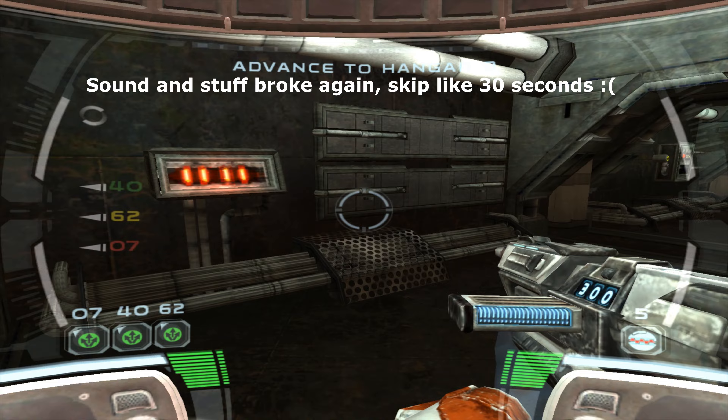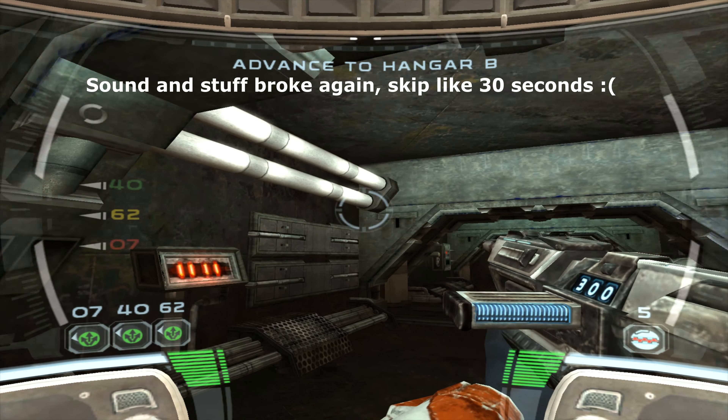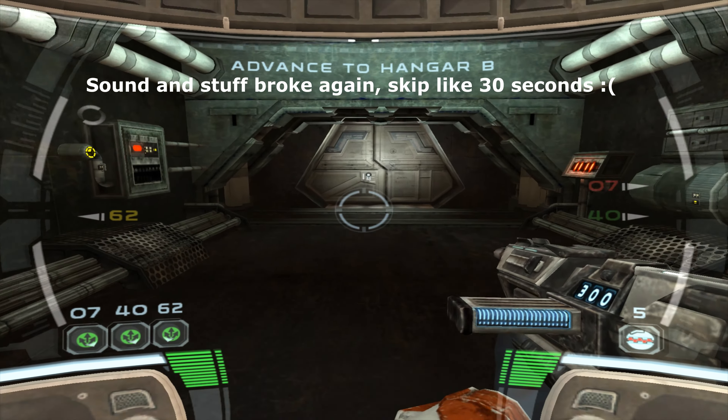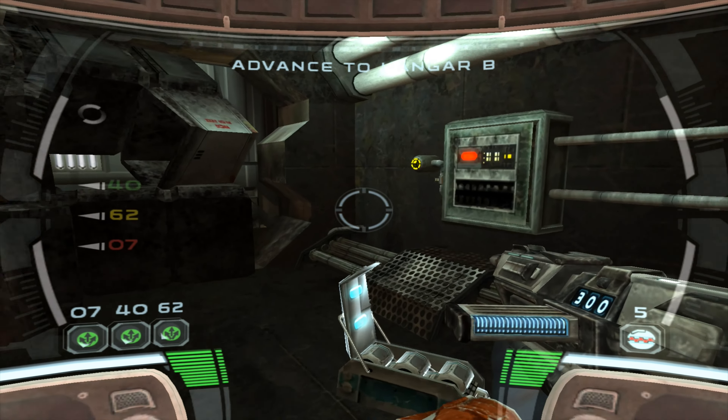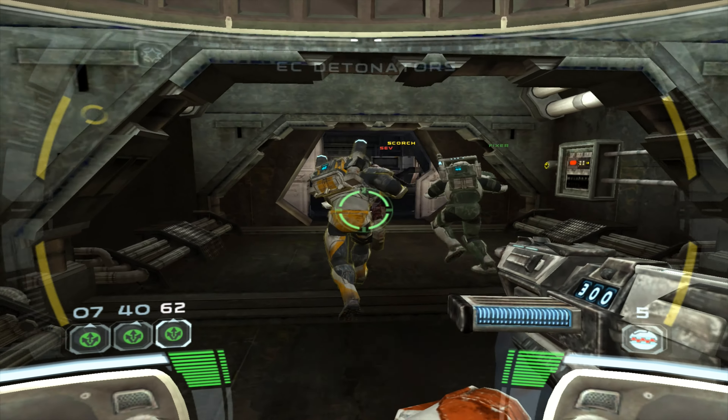Calling any Republic ships near the Corbantis system. This is an emergency. Corbantis system, respond to me. I think we're ready. This is Delta Squad Advisor L1-425. Separatist forces are attached to the ship. Understood. Help is on the way. I'm sending you all coordinates.